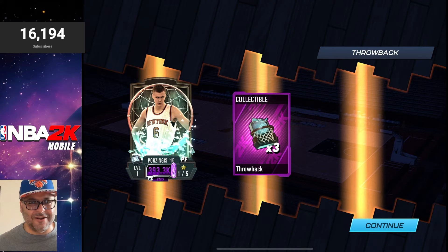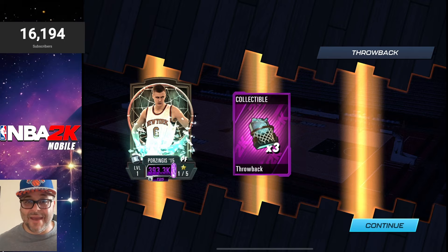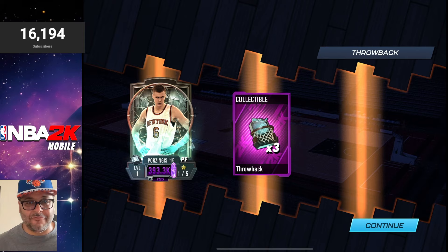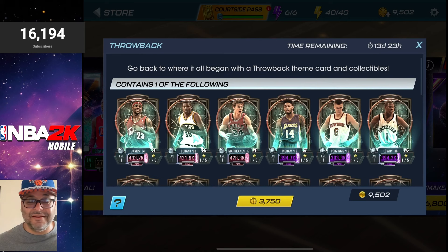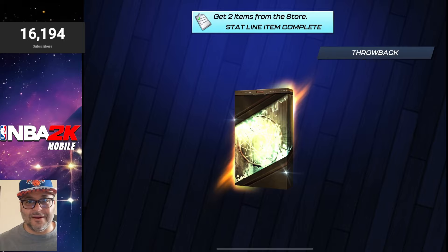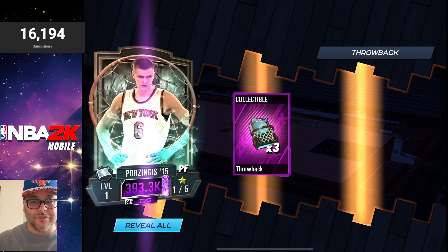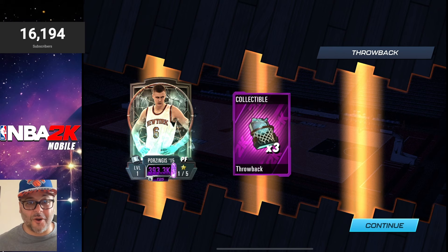Collectibles on the right — and on the left, Kristaps Porzingis! Knicks Nation, you already know — this got my blood boiling. The player I was after. Of course I want LeBron, but Porzingis was the gem I was after. I got Melo last week and now Porzingis — two of my favorite all-time Knicks. We will definitely be featuring him in gameplay paired up with Zach LaVine. We got two more packs. Collectibles on the left, and we got another Porzingis — back-to-back Purple Sapphires, can't make this up!